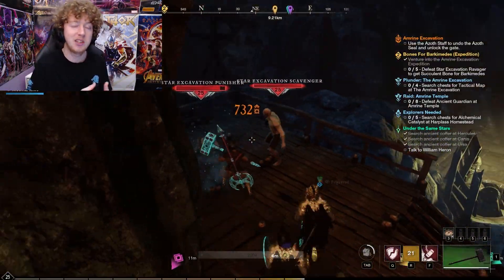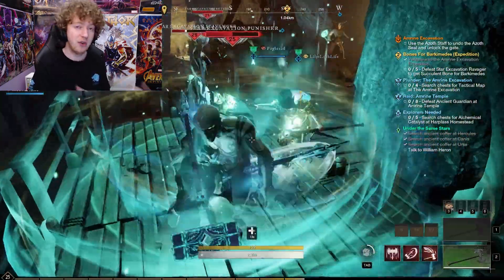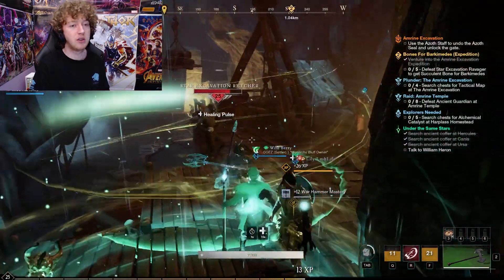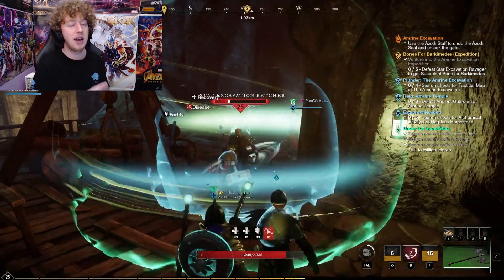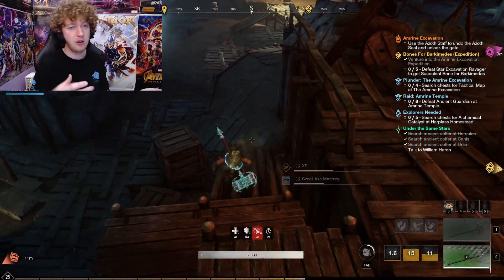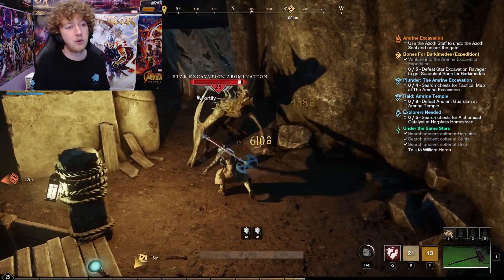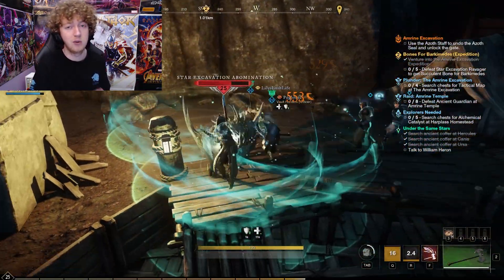With that out of the way, the first proper farm is raids. Generally not very sustainable, but the Amrine run in particular is really good. You only get one to three free keys to do it and the rest are very expensive, but because you're forced through it in the story, there's always a ton of people out front asking for healers, tanks, and DPS. If you're level 20 through 30 or a bit higher, you can go through the Amrine run and get regular XP, weapon XP, and loot — it's always a great one to do.